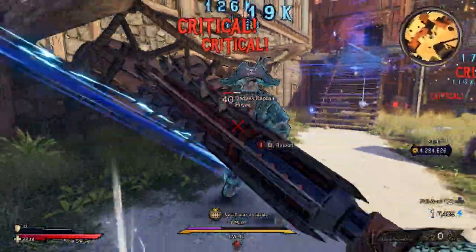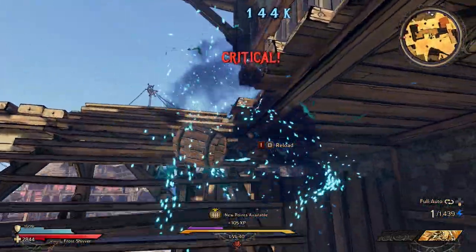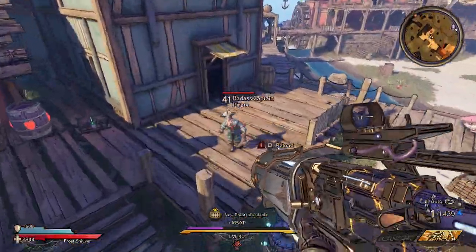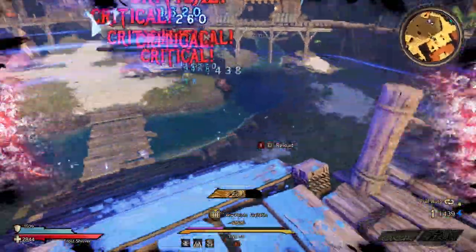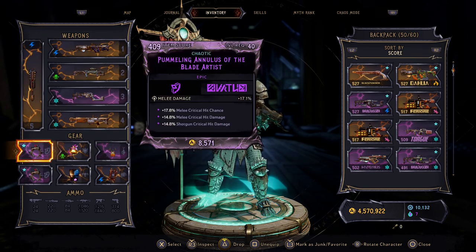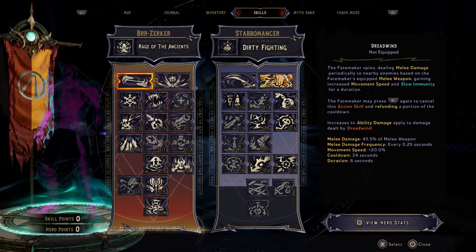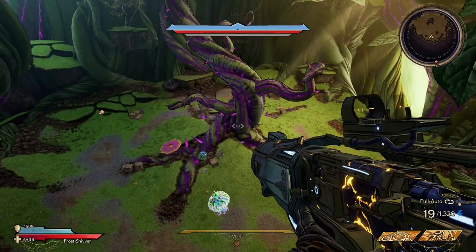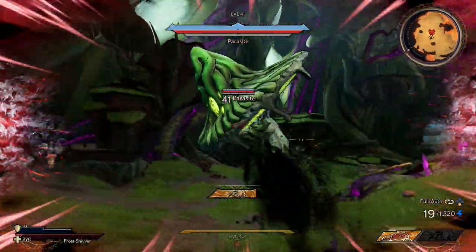I recommend grabbing an elemental one if you can. I'm not sure how a kinetic Dagger Storm would go ticking for damage, but either way, elemental damage scaling is much, much easier to achieve. I just slotted this into my typical build, chucked on some melee rings, but everything else was pretty much the same — exact same skill tree, which heavily favours gun damage and frost — but this electric Salt and Battery was doing some incredible amount of work.